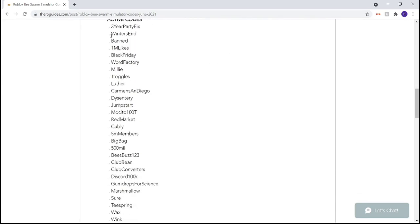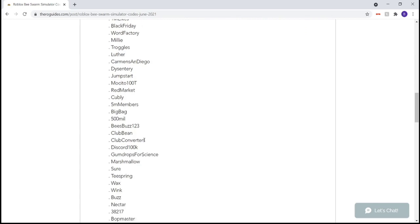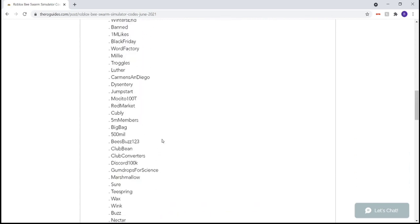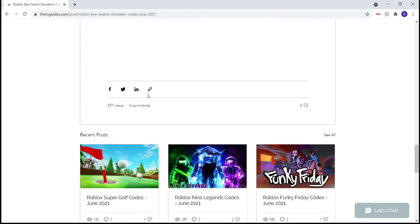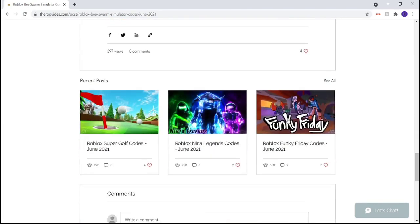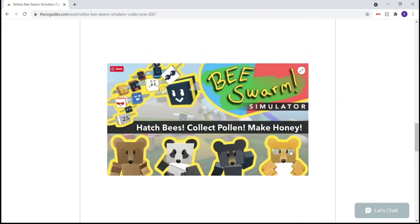You come down, you see all the active codes, just like this. I've made videos on this game, but when there's new codes, it will definitely be on this website. Very convenient, all the codes just like that, easy. You come down, there's even more games that have promo codes. It's just awesome all around, guys, so definitely be sure to come to TheRogueGuides.com — link will be in the description down below.